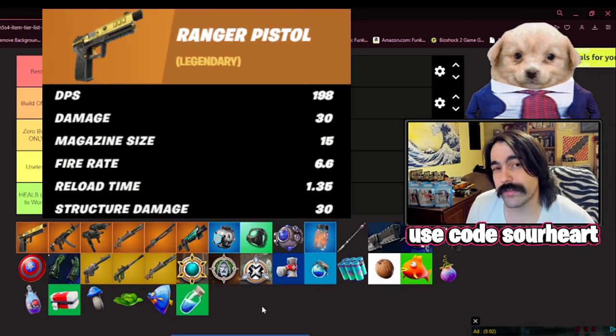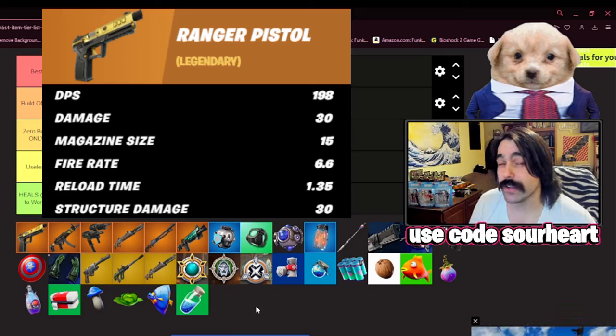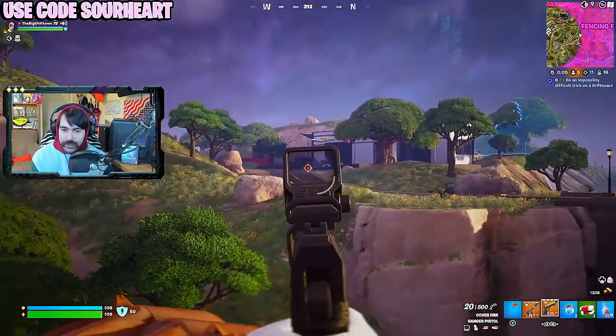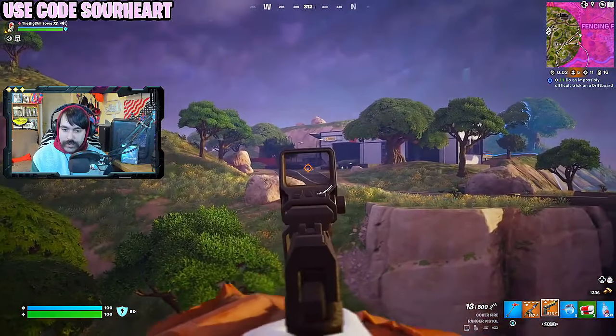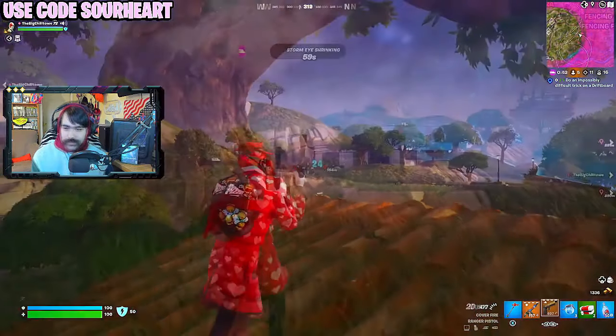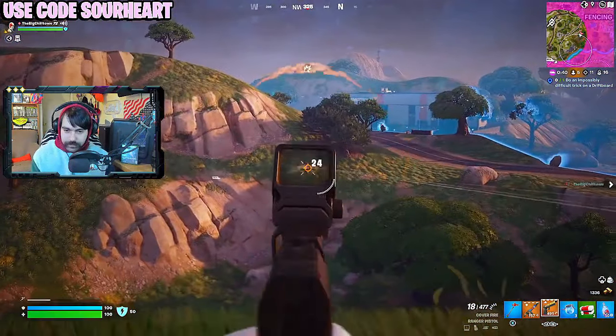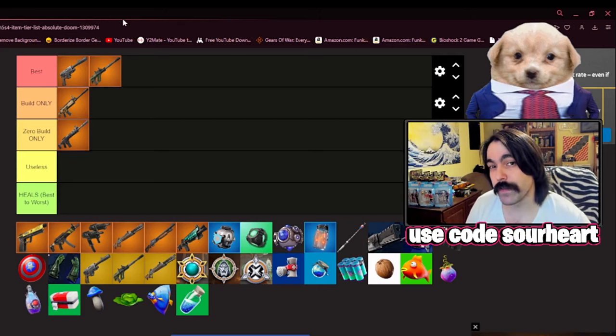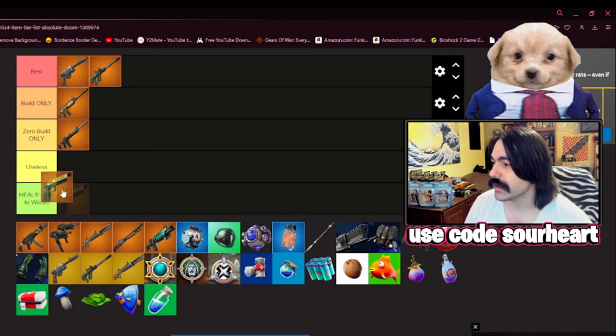Moving to the Ranger Pistol — this thing is okay. You really have to kit it to get the maximum efficiency out of it, and it doesn't have the fire rate to hold up in build mode. When it comes to the arms race of the rifle category, I don't think it has the DPS to keep up. I liked it at the beginning of chapter five, but now I think it has become our first truly distinct useless weapon.